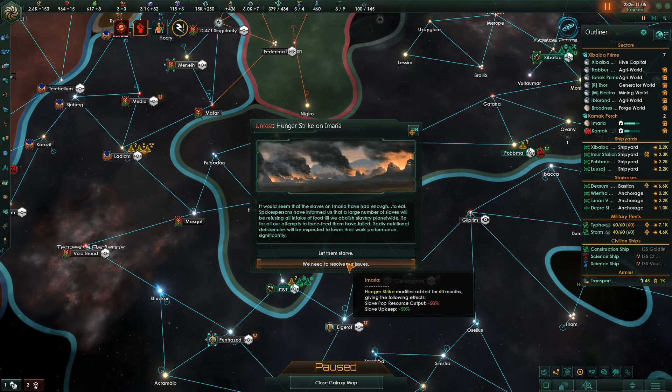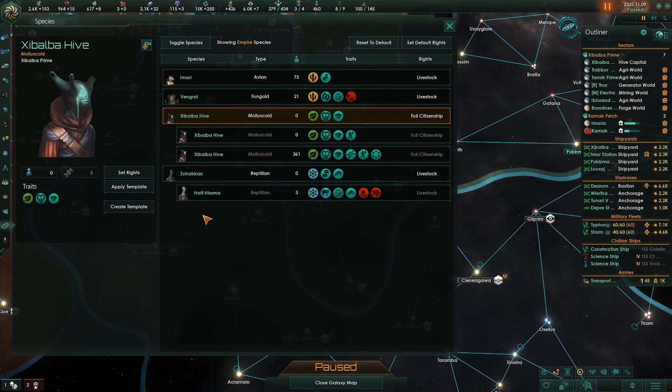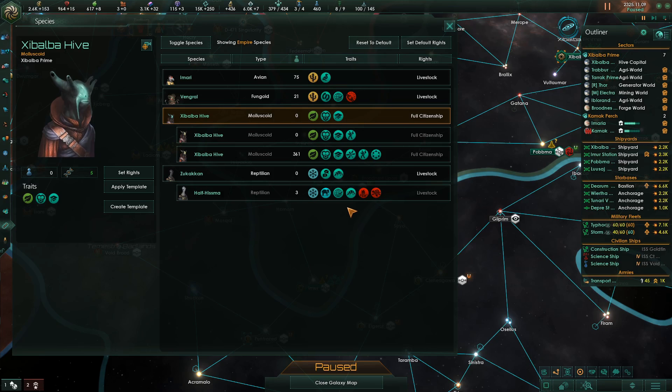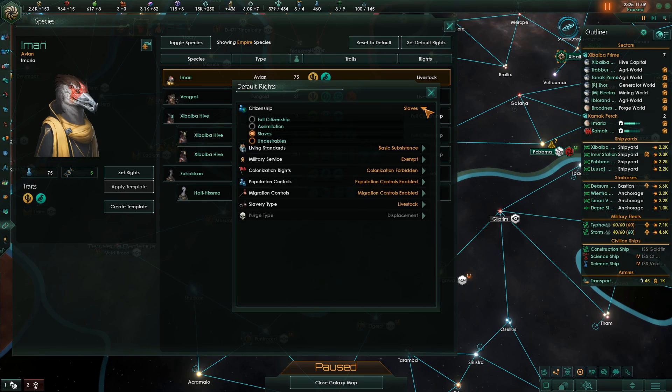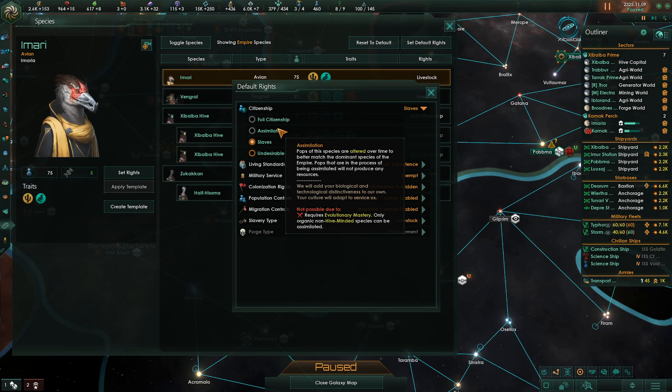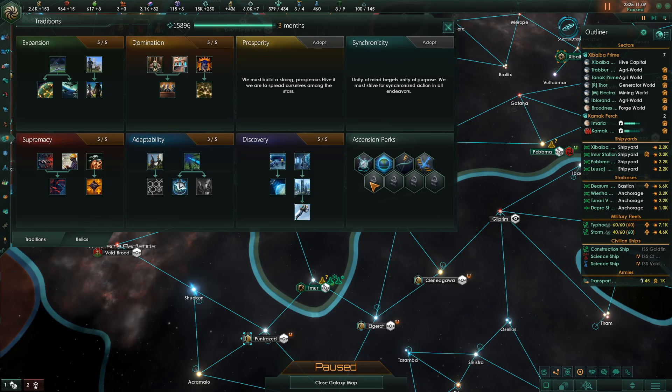Hunger strike in Amaria — we need to resolve our issues. So they're slaves — let's see. They're livestock, Reptilian, 75 of them. We could set the default rights. Assimilation — pops of the species are altered over time. Requires Evolutionary Mastery. Only organic non-hive mining species can be assimilated — that's what we kind of want to do, but we need Evolutionary Mastery.